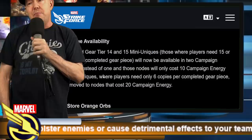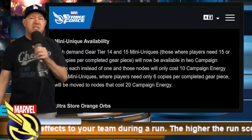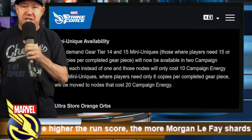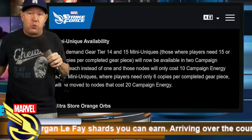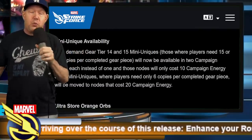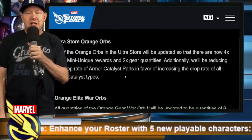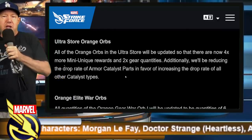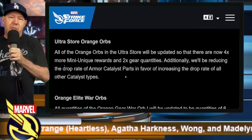What we did get is the orange gear update. They're going to add more gear tier 14 and 50 mini uniques inside of the campaign nodes. If you're looking for a particular mini 14, typically there's only one node, meaning you get one a day. They're going to double up on that so you can get maybe two a day by farming different locations. The ultra store will also include a higher ratio of mini uniques.